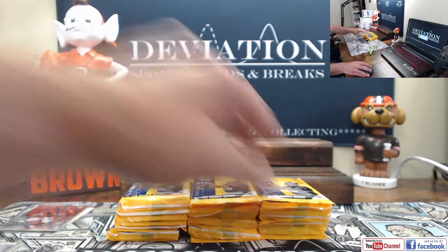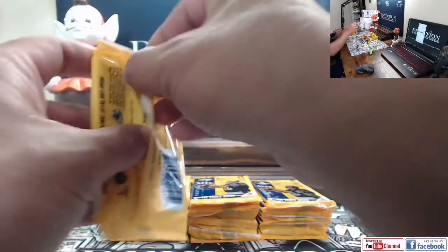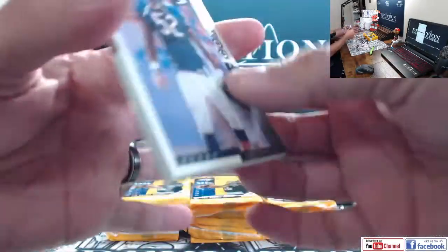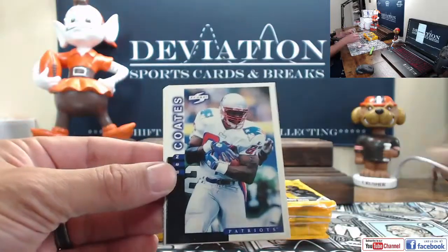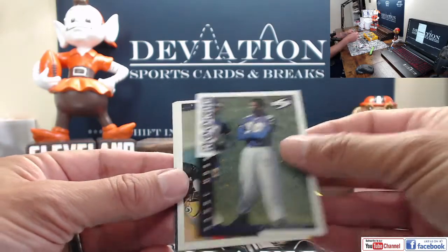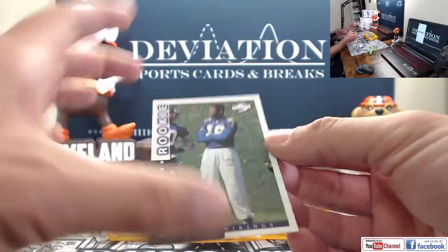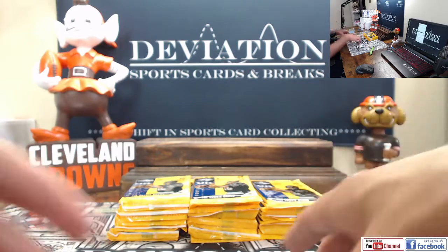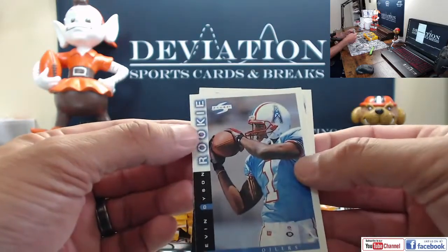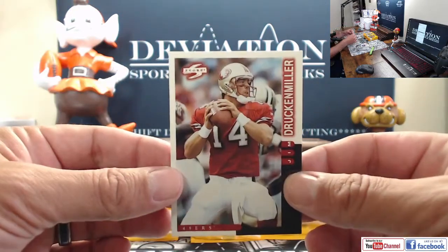Brian Cox, Ben Coates, Robert Porcher, Cannell, Kevin Hardy — and there we go, there's a Randy Moss rookie! Looks like it's in pretty nice shape. I'm going to set that bad boy aside for a scan. Michael Irvin. Another rookie — Kevin Dyson again. Ken Dojer and Jim Druckenbiller.